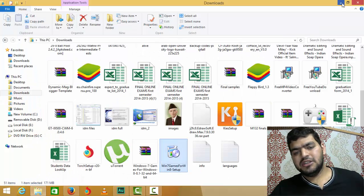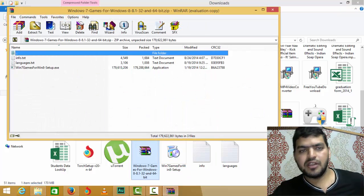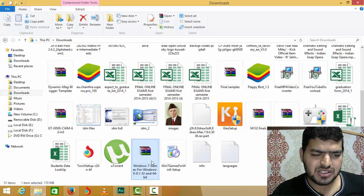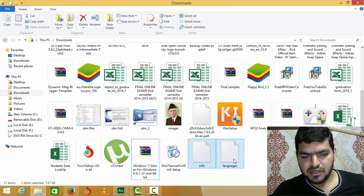After you downloaded it, you'll get a WinRAR file. Use whatever extraction tool you have, just extract it. You'll get three files: info, languages, and the setup.